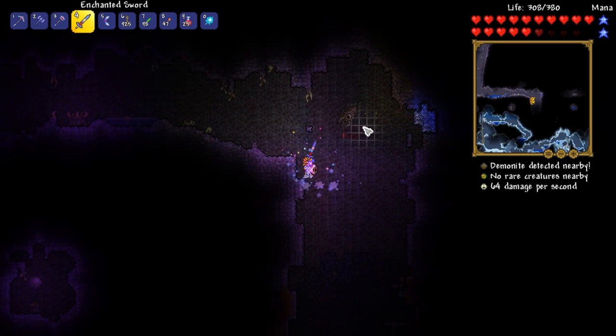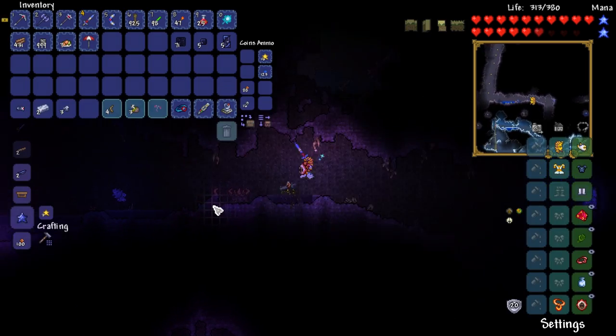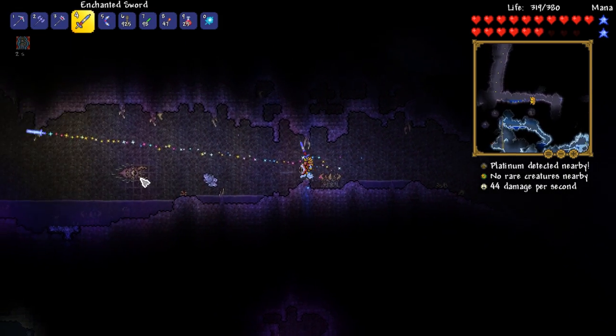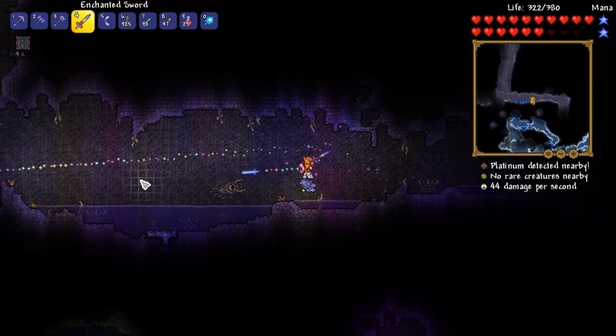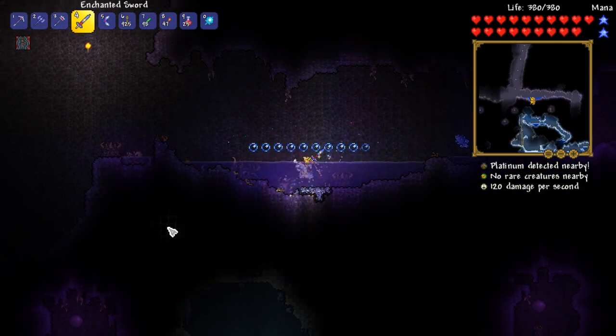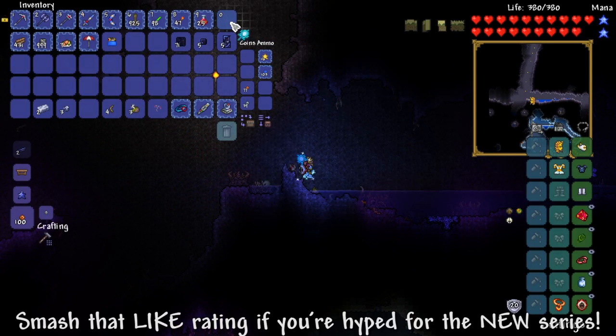We need to just get over to a Demon Altar and then we can do this thing. So let's just go here — and there we go. Slime Crown. That's all we need. I don't see a reason why we should fail. Maybe I'm a bit confident, but I don't think we should fail, honestly.